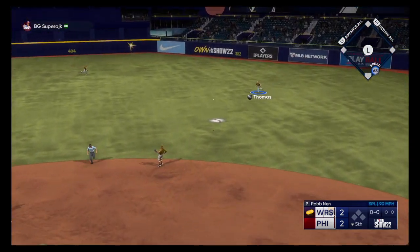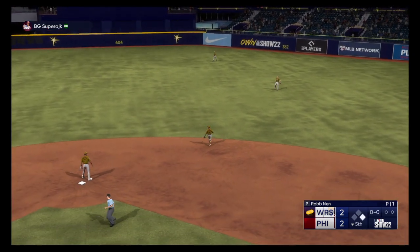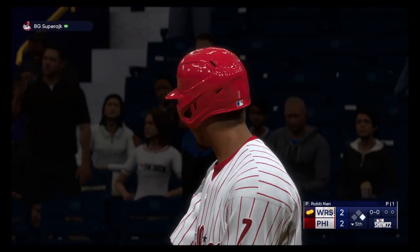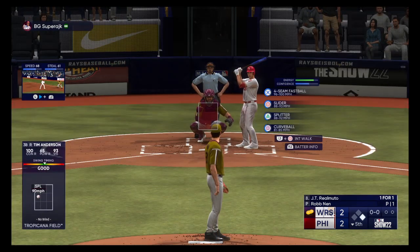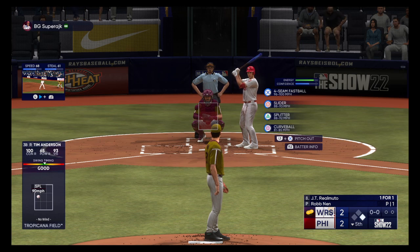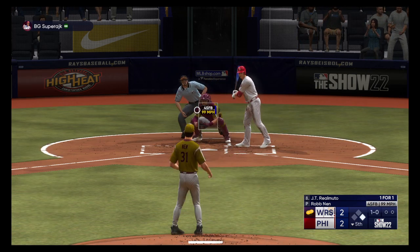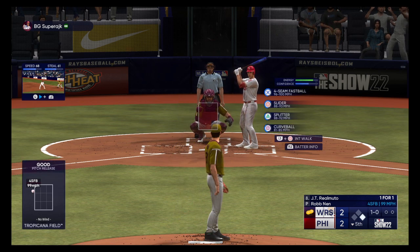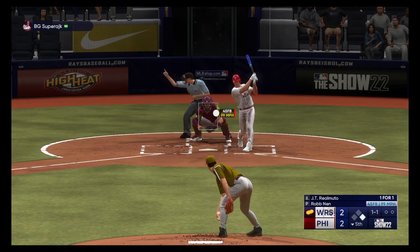Line drive, it gets down — base hit! Solo runner aboard to start the inning. Well, clearly he was ready to hit right there. Nice job of driving that pitch the other way on a line. You know, hitters take so many reps in the cages working on going to the opposite field, and it doesn't always translate into the game, but right there it did, and he did it perfectly.